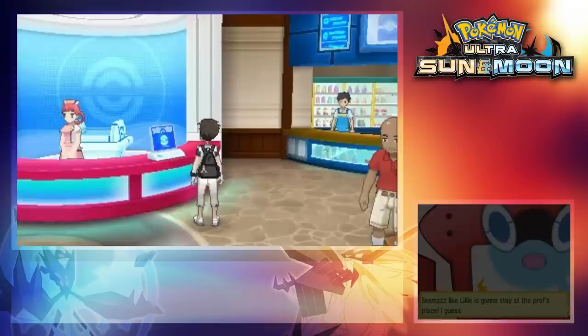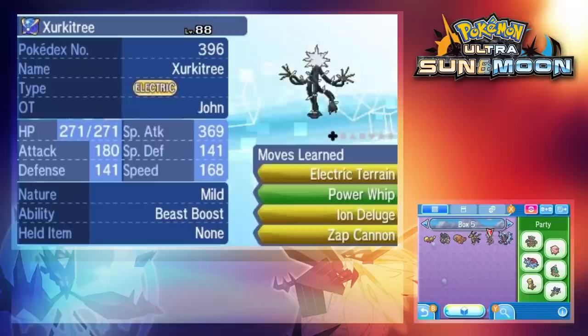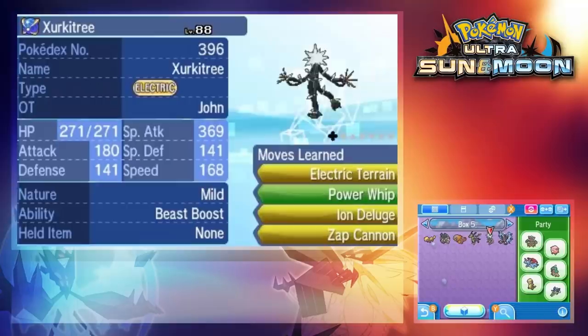What happens if we send the Pokémon back? Now that we're in Ultra Moon, I've already gone through the process of throwing them back into the game. Believe it or not, they're all back to their original forms. And somehow Zergatree is back down to level 88 again.